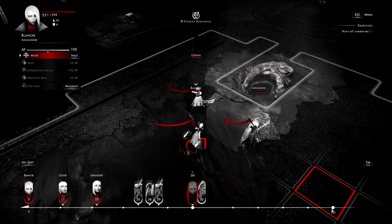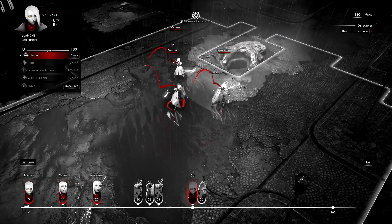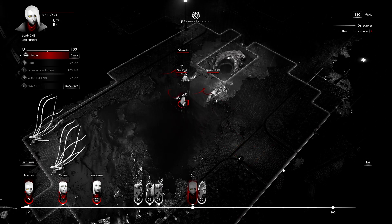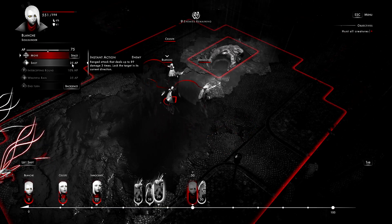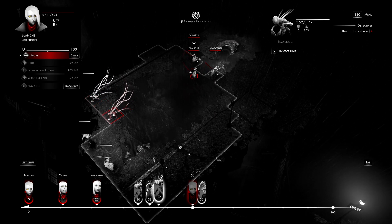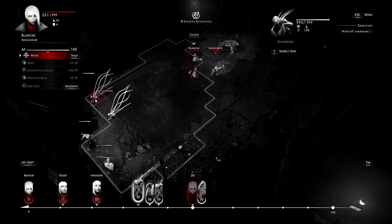The initiative system works on a scale out of 100. Spending action points pushes you further back. If you spend up to 50 action points you get moved to roughly the halfway point. If you spend more than 50 — what they call 'burst' — you get pushed all the way back to 100, meaning you act after everyone else. As you hover over characters, they pop up on the timeline, showing exactly where they'll land.